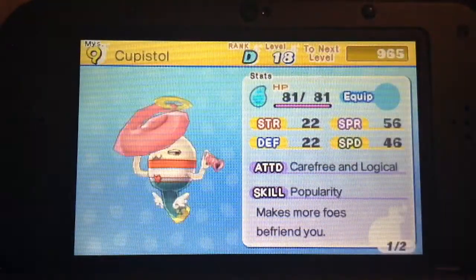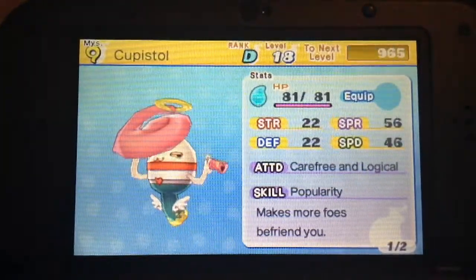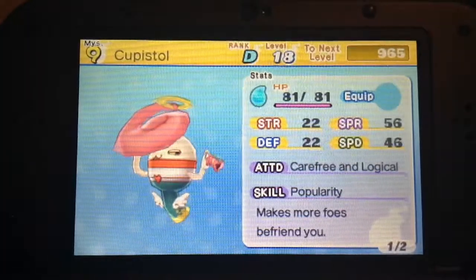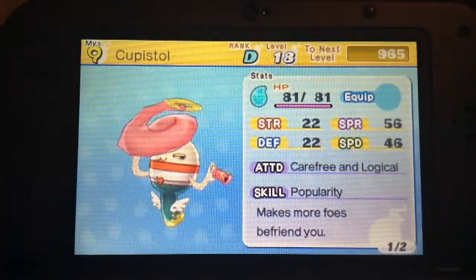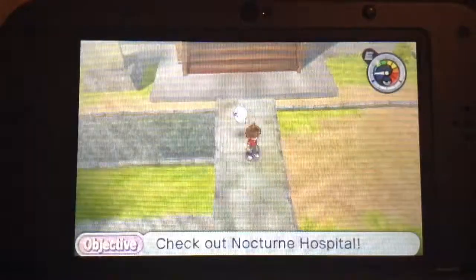You will also want a Yokai with a popularity ability — you will want a higher rank Yokai. I cannot get a Casenuva because I have no idea where the heart item is, so if you know, please leave that down in the comments below.